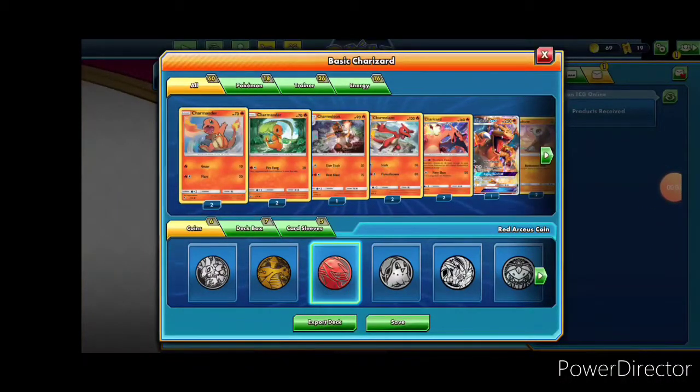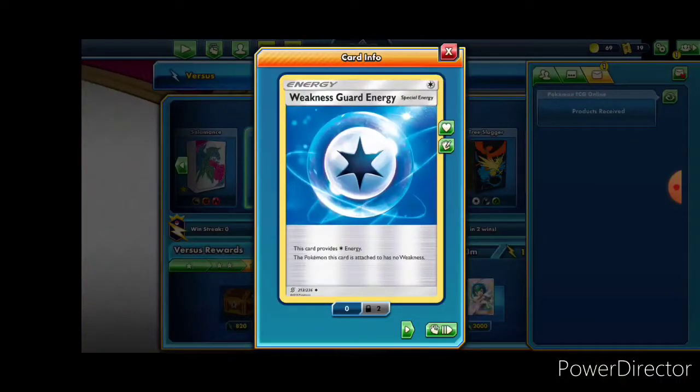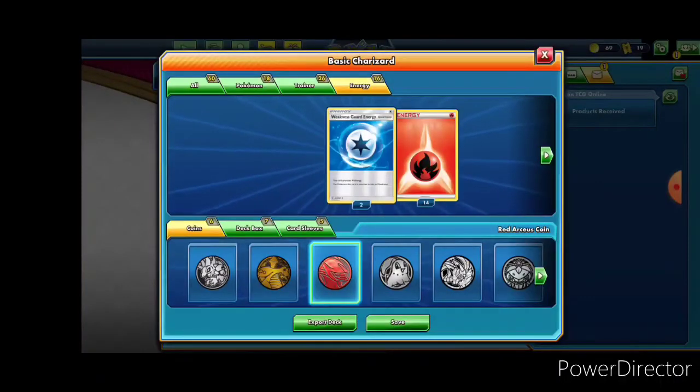Today we're trying out the Charizard deck I built before I deconstruct it and get rid of the cards for a better deck. First, I made a couple small changes - I swapped out the double energies for weakness guard energies because there are a lot of water Pokemon out there, and all fire Pokemon are weak to water. The weakness guard energy only provides colorless, but I think that's going to be pretty relevant.